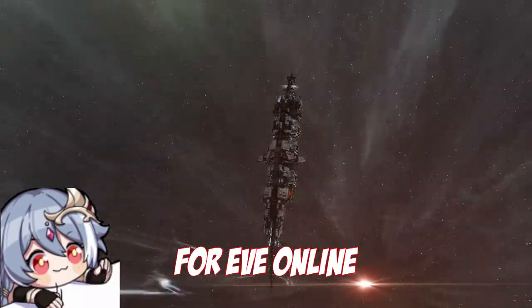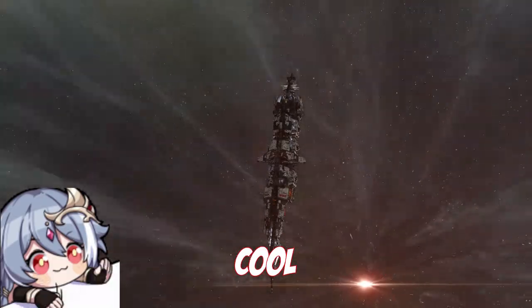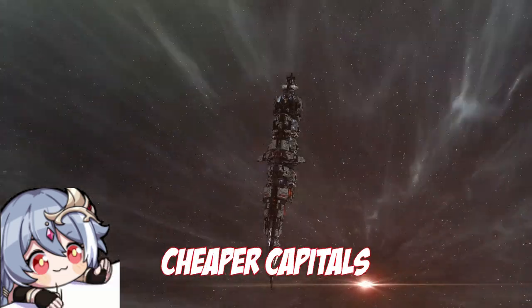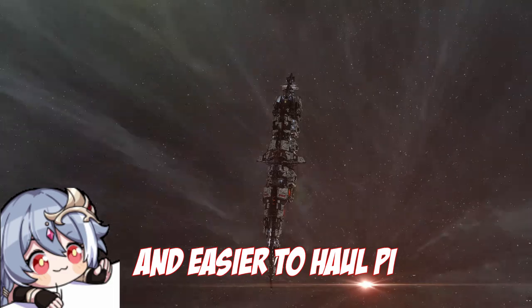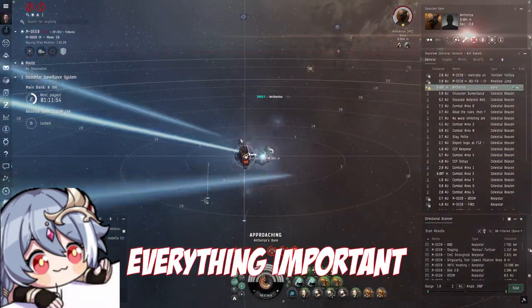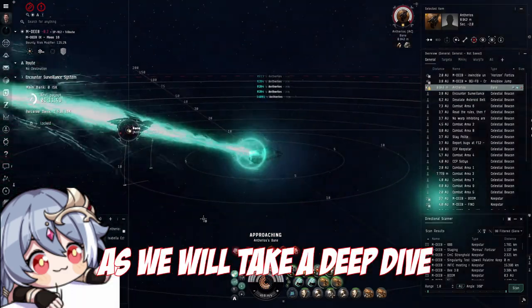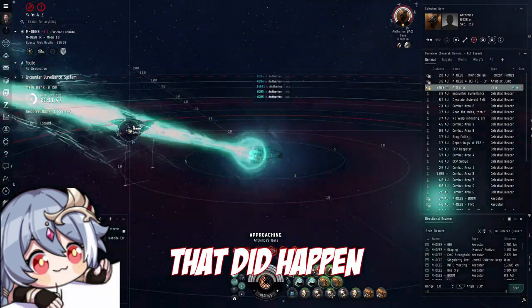CCP released a new expansion for EVE Online and it includes a lot of cool and exciting changes, except for Marauder story guys, including new Tier 2 Dreads, cheaper capitals, and easier to haul PI. If you want to find out everything important that did change and is going to change, go ahead and watch this video as we will take a deep dive into all the changes that did happen.